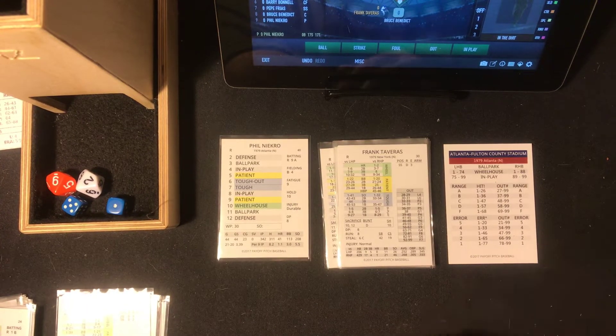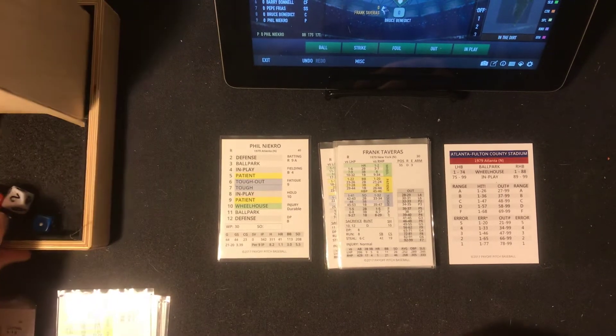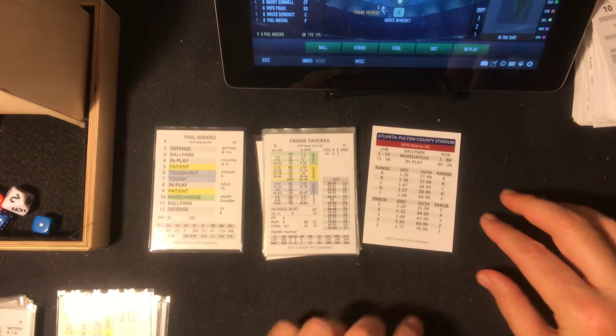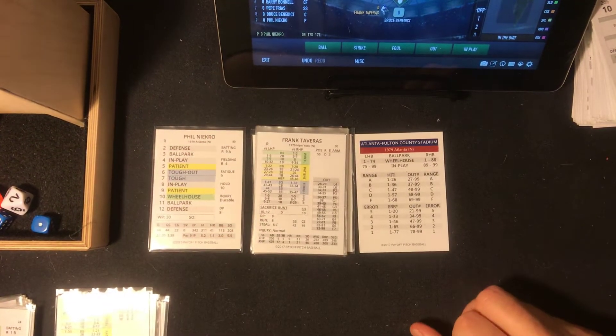Now we're doing this a little bit differently. I'm not rolling any dice in this game and I'm pulling just fast action cards. I'm going to slide all this down so you can see the fast action cards getting pulled. I'll be putting them right here. Plays pretty quickly and very easily.